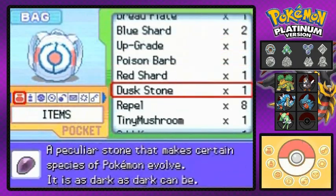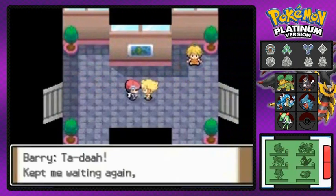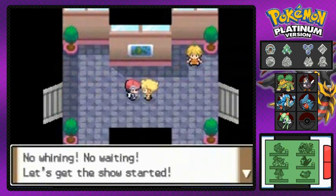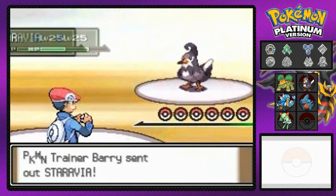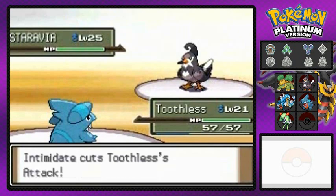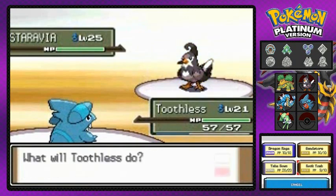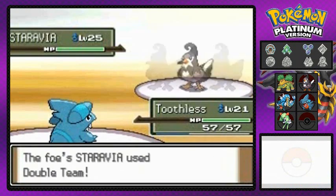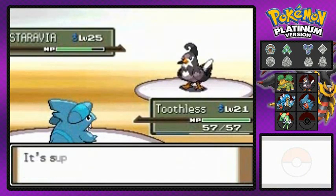We have to prevent Kirlia from gaining too many levels at once, because at level 30 it will evolve into Gardevoir — and we want Gallade instead. So we need an Everstone or a Dawn Stone beforehand. Anyway, here comes Barry — we already know how much I hate this guy. Here we go, another battle against Barry. I'm going to go with Toothless. Arabia is being a dick using Double Team. Rock Tomb, hopefully for the win — let's go Toothless!